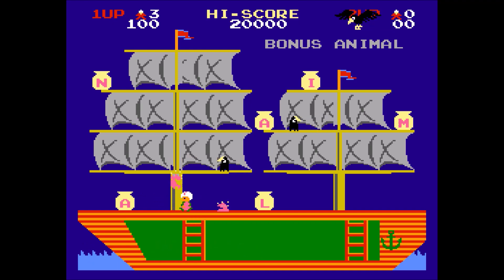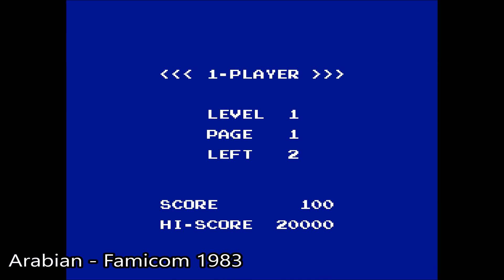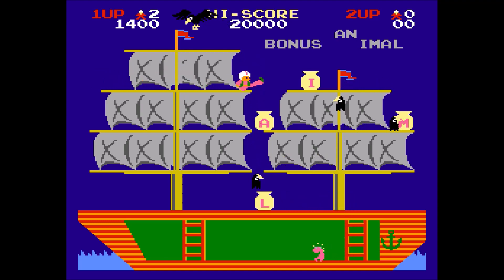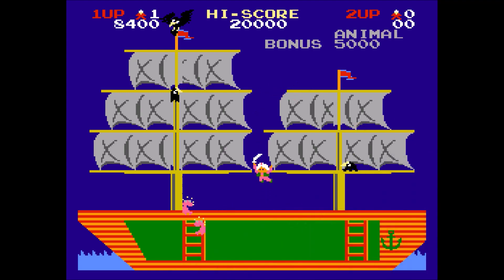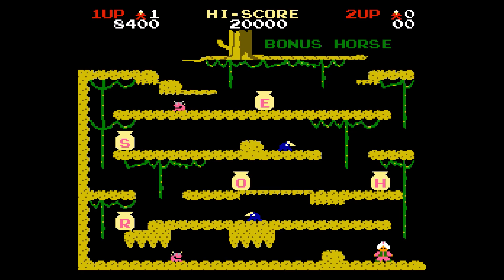Let's start with Arabian for the Famicom from 1983. This is based on the arcade game of the same name and comes from the early days of the company when they were known as Sun Electronics. This game contains a series of single screen platform levels for one or two players alternating. You can kick enemies as well as jump, collect letters to clear levels, and spelling a word earns you bonus points. It's okay for an early 80s game but I just can't get past the third screen and the fun really isn't there for me.